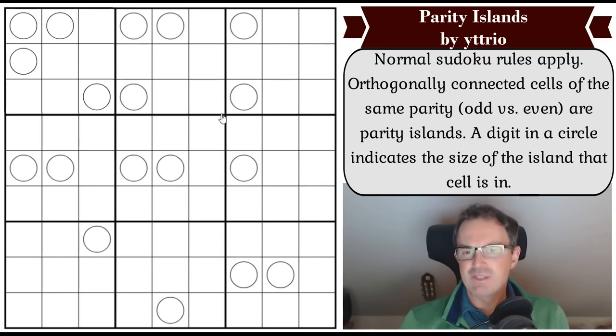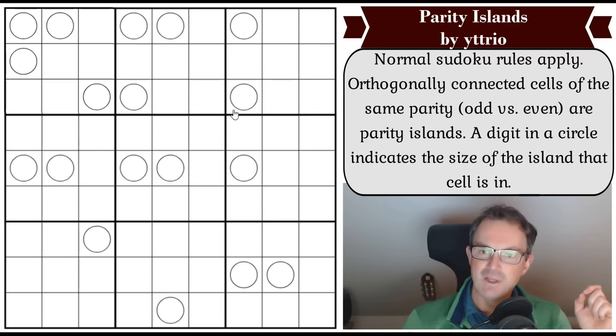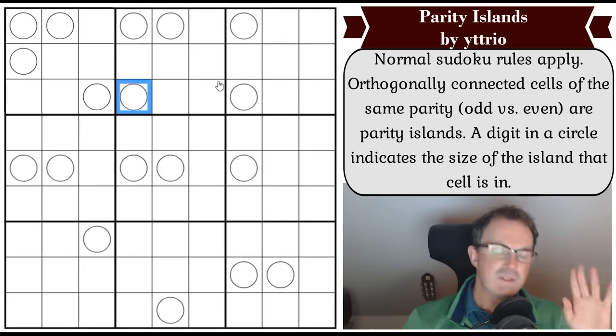Itrio is a constructor I think of just almost exquisite brilliance - every single puzzle of theirs is a treat. This one has been described as something like utterly simple to understand and yet so, so elegant to solve. It's called Parity Islands and the basic idea is that each of the circles - well firstly, orthogonally connected cells of the same parity are called parity islands.